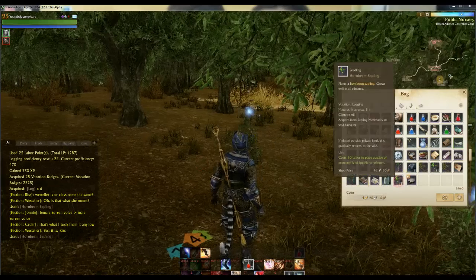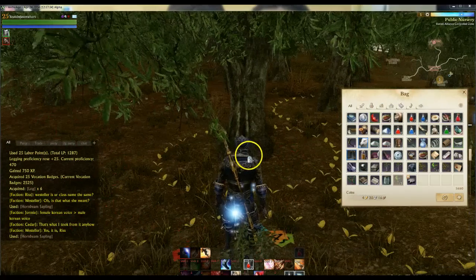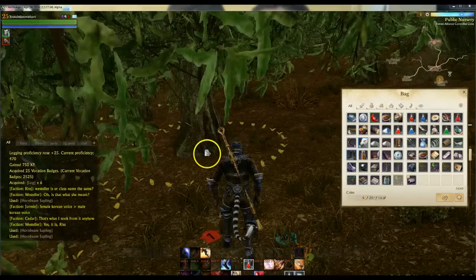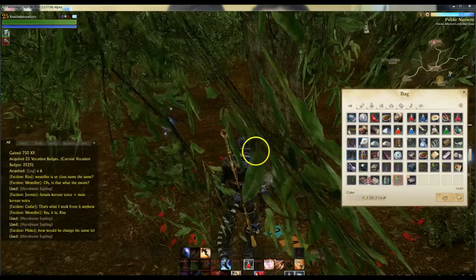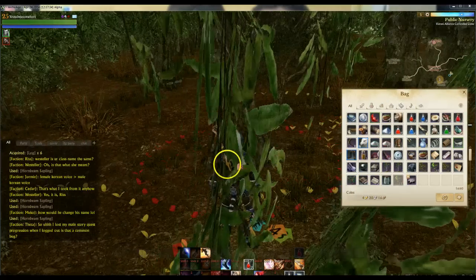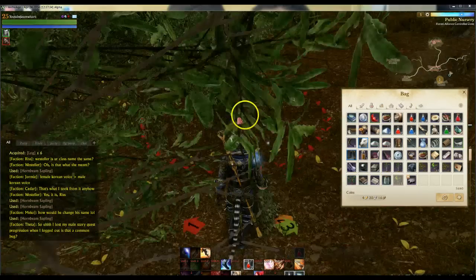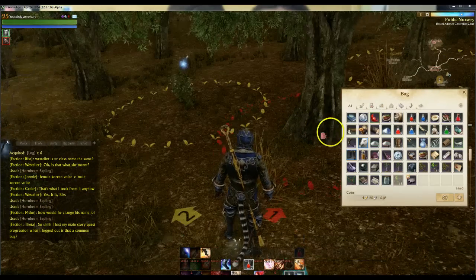As soon as I place these I'm going to show you how big this farm is and how many trees are already here. Remember, this is alpha — it's about a week after they released the founder's packs. This is still relatively early but the entire amount of land has pretty much been taken up. So if you are one of the alpha testers and you want to get ahead when the game releases, make sure you get over here as soon as possible.